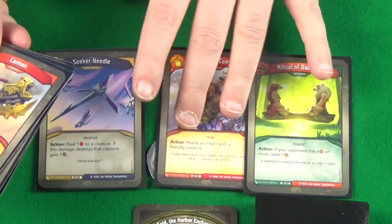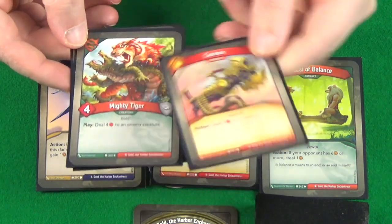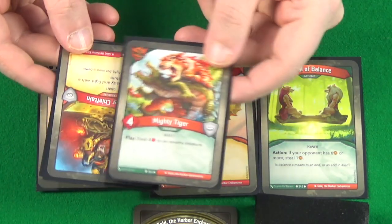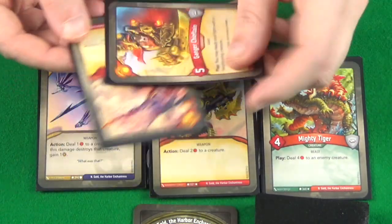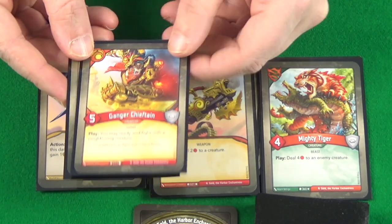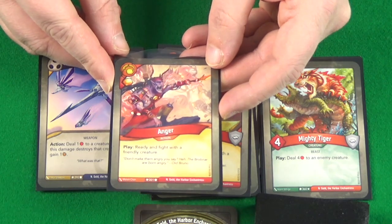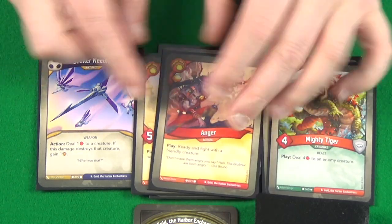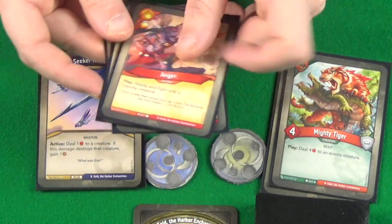Not a great starting split — we've got all three houses out. We've got another artefact: Cannon, deal two damage to a creature, though that's probably not going to be useful against all the Sanctum armour. Then we've got our first creature, Mighty Tiger — deal four damage to an enemy creature on play. We've got Ganga Chieftain, another Brobnar creature — ready and fight with a neighbouring creature when played. And Anga, a Brobnar action to ready and fight with a friendly creature. So four Brobnar cards, but they're all about fighting and dealing damage, which isn't going to help us much right now.